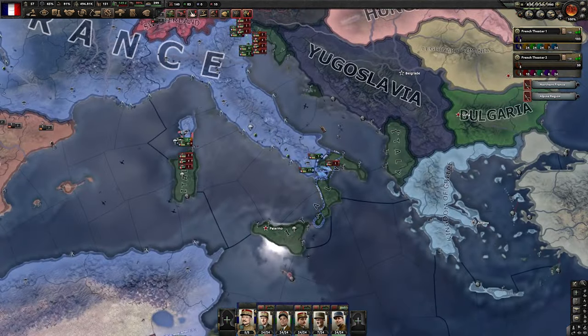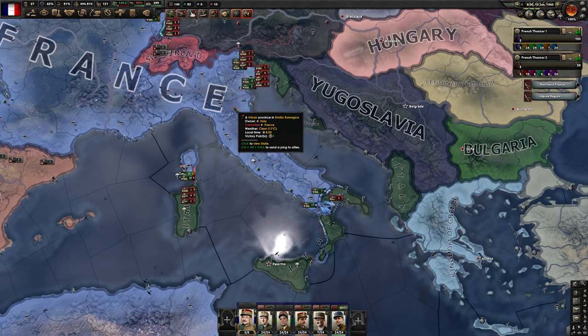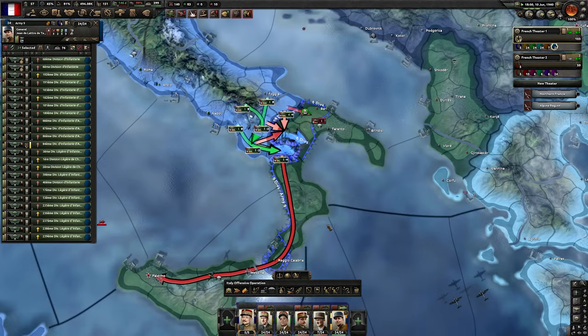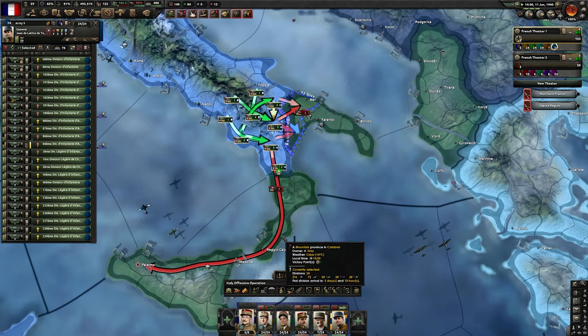Benito Mussolini is deposed, which means there will probably be a civil war in Italy soon. I suggest making a save at this point, because you want to give your territories to Italy since they will be your puppets — by giving them the territories you automatically get them in the peace conference, so that's free land. There is a bug which sometimes doesn't make that event appear and sometimes makes it impossible to give land to your Italian puppet, so save so you can reload if anything goes wrong.